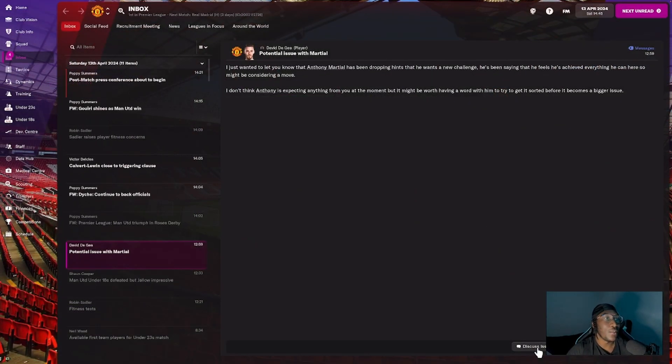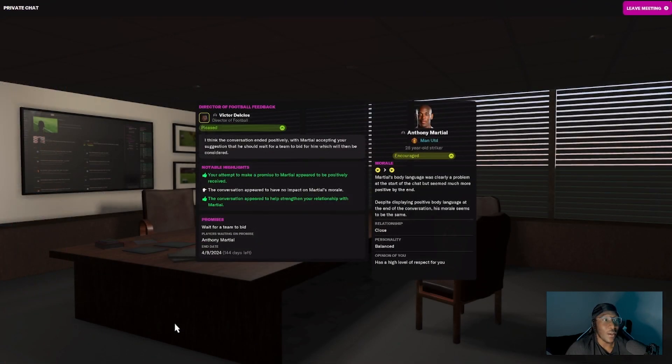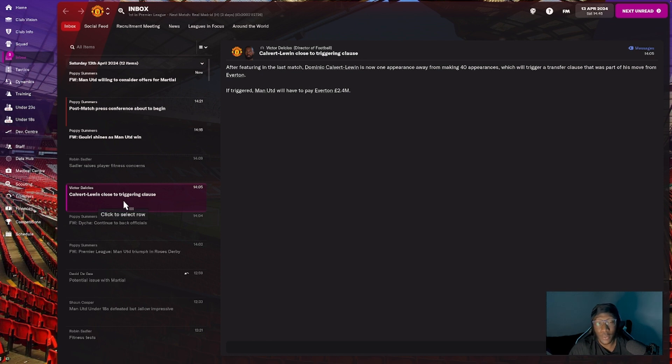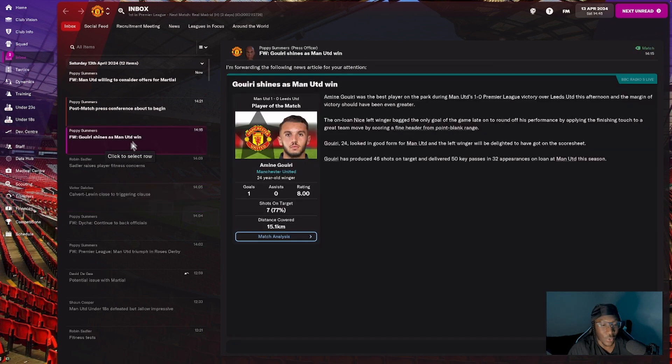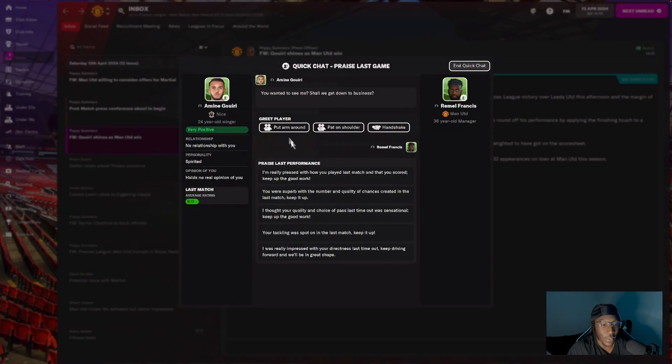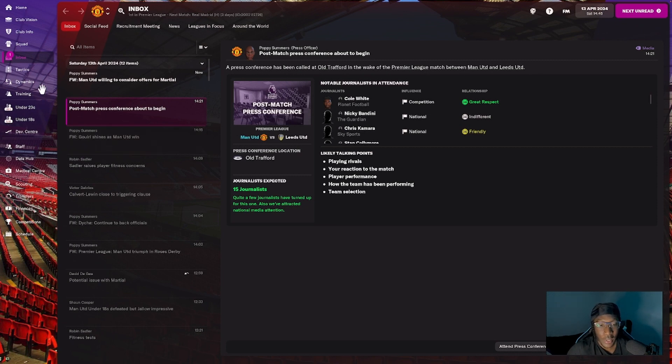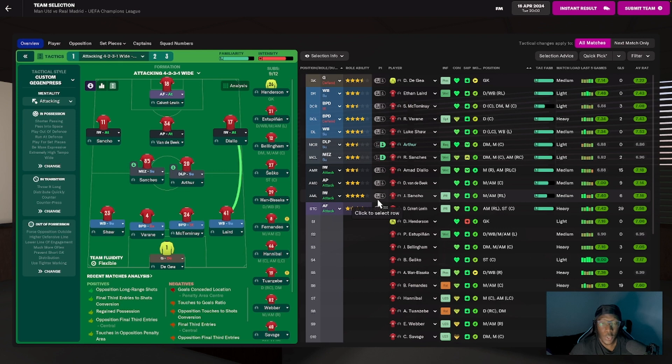Anthony Martial has been dropping hints that he wants a new challenge — he says he feels he's achieved everything he can at the club and might be considering a move. It's going to be a really unfortunate situation losing Martial. I've tried to keep him in the team despite poor form since December, but he feels he's accomplished everything here. We're going to need to search for a striker in the summer.